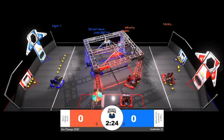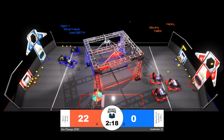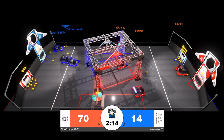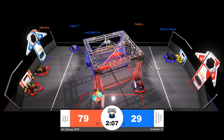Robots on the move for match number 35. Nick L in red sweeping up those power cells off the playing field floor, Tigor 1 doing the same for the blue. First on the board is the red alliance, a 50-point lead before blue scores a single power cell, but those three robots in blue are also working hard to make up the difference.